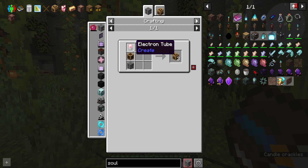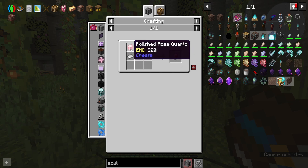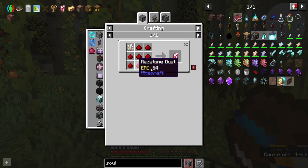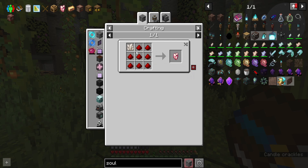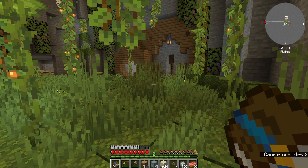I have the brass for it, but that also means I need 21 polished rose quartz, which are made from sandstoning rose quartz, which are made from redstone and nether quartz. So I'm going to have to take a trip to the nether to get nether quartz, and into the caves to get the redstone — I don't have enough for 21.